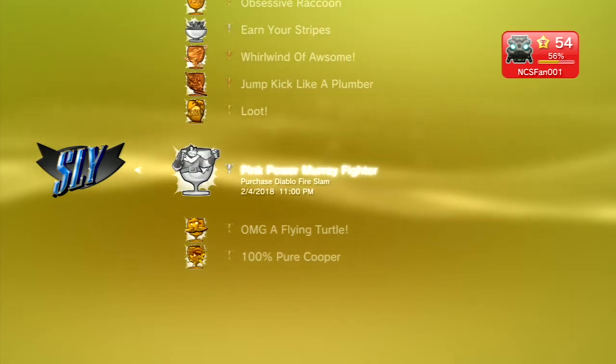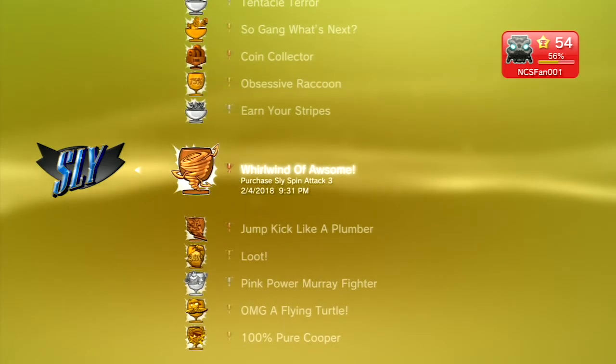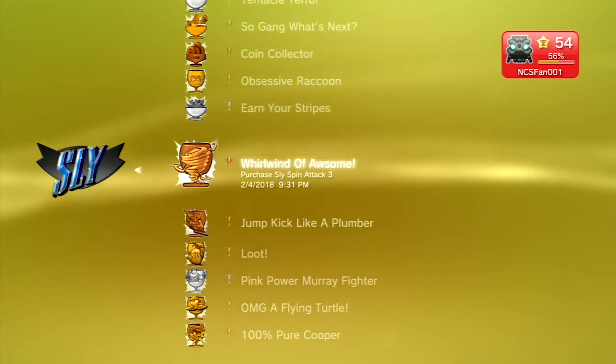You'll also have to purchase other items like the Diablo Fire Slam, the Hover Pack, and all the Sly spin attacks and jump attacks.